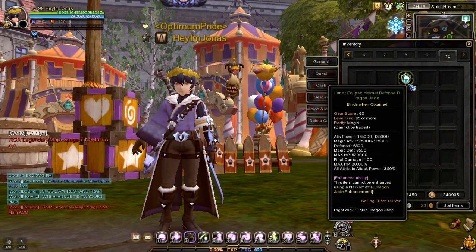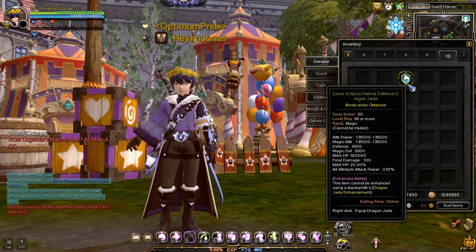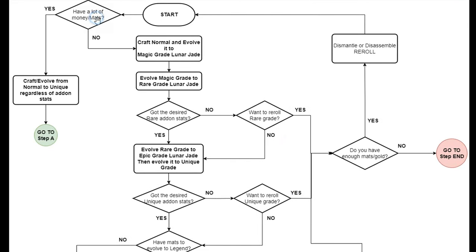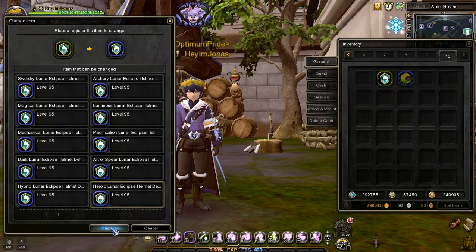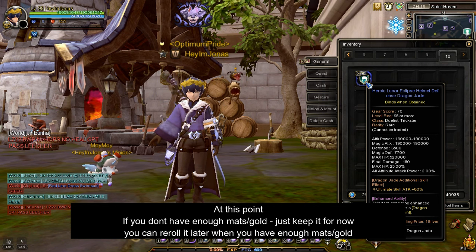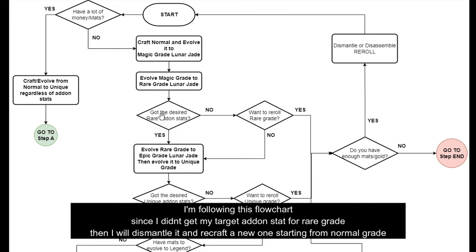I will be focusing on one armor defense-type jade — the helmet part — because all armor defense-type jades share the same base stats and random add-on stats, so the information applies to all of them. I have created a flowchart to make it easy to understand how rerolling works. I'll start crafting normal grade helm defense armor jade until I get my desired add-on stat for rare grade — the second specialization level 50 skill. In my case, I already had the magic grade lunar jade ready. After evolving to rare grade, I didn't get the second specialization level 50 skill, so this is where rerolling comes into play. I will now dismantle it and refund some of the materials used.